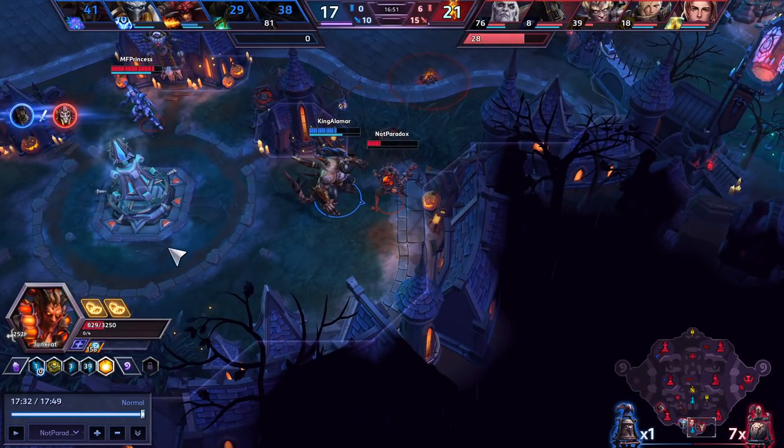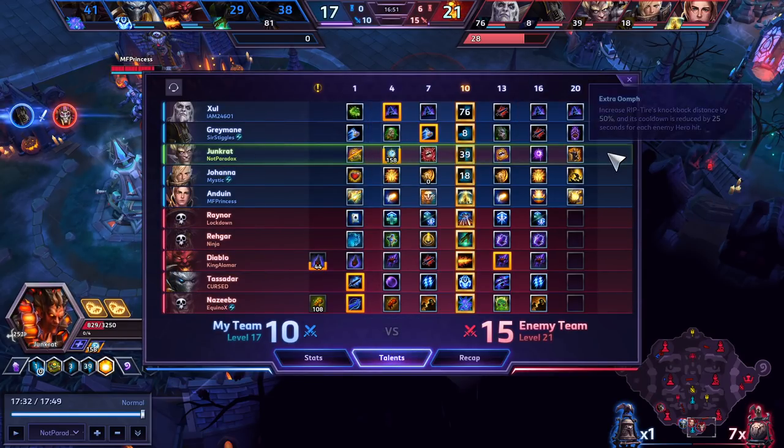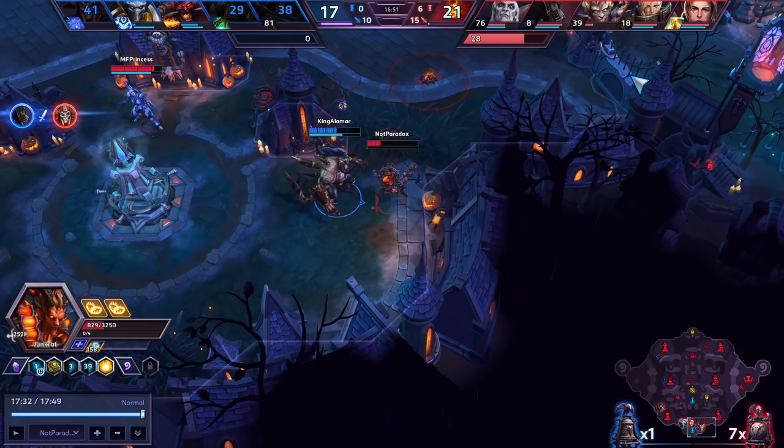As far as talents that I would shift: just at level one, I would go to the extra round timers, and the rest of this build is the same for me. I just tend to go Extra Oomph more against sustained healers, and Cannonball against more burst healers. This is Junkrat — this is, honestly, my favorite build right now. It's the hybrid trap build. You still get the damage elements of your Q build, but you also get these heavy zone control traps.